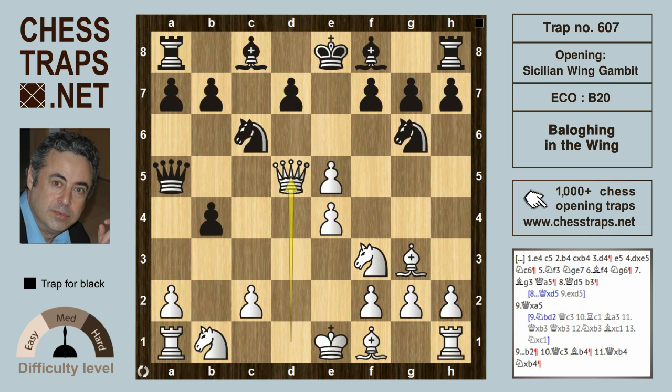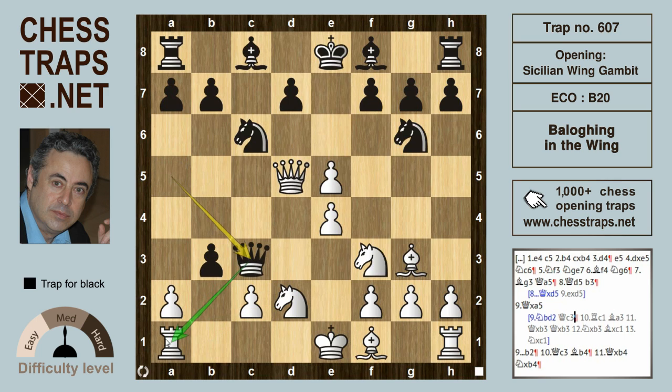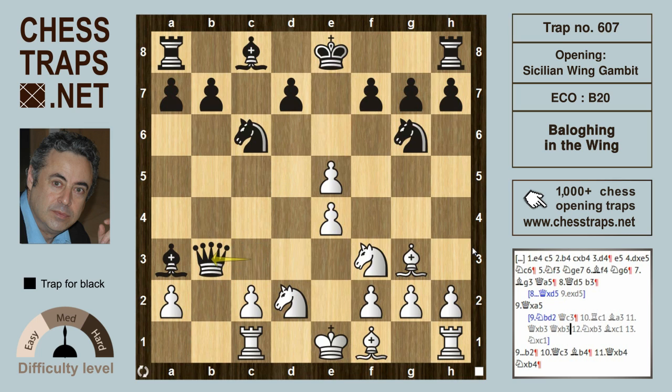Backing off here — after the move b3, instead of queen takes on a5, how about knight d2? This is a better variation for white, but again black will come out on top. After queen c3, hitting the rook on a1, now after rook c1 defending and also covering c2, bishop a3 develops a piece and hits the rook on c1. So queen takes on b3 is met by queen takes on b3; after knight takes on b3, black wins the exchange: bishop takes on c1, knight takes on c1, and again black is in the driving seat. So this has been a trap called Belowning in the Wind in the Sicilian Wing Gambit. Thanks for watching.